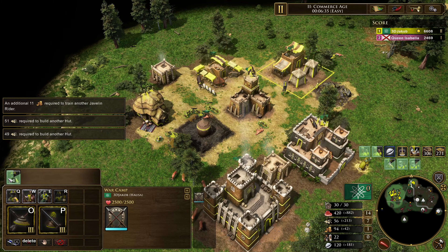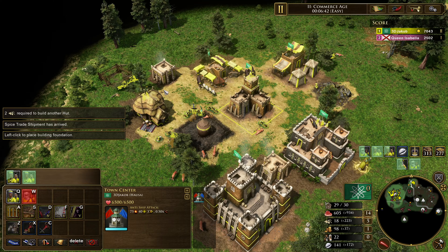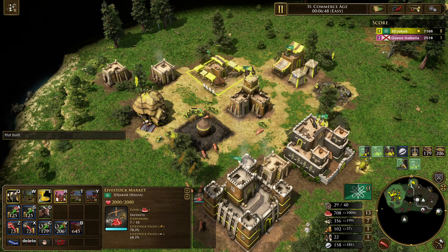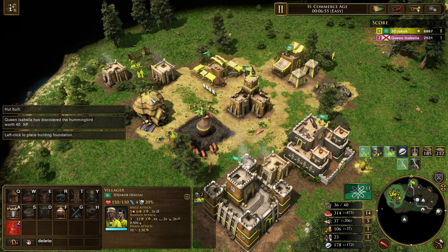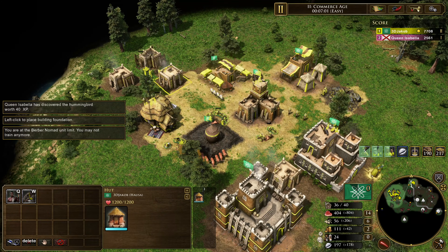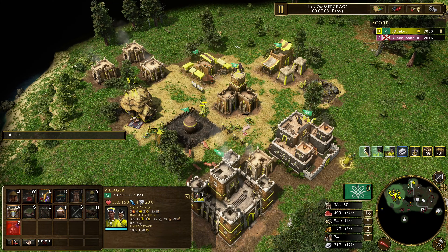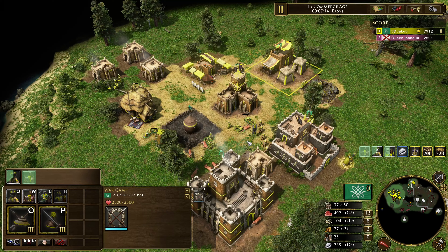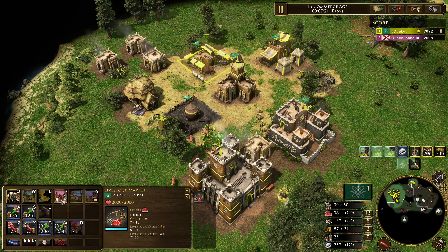Train some units — Fulani are a great option here when you're defending. Don't be afraid to sell cattle to get batches out, and place down another building. You want to max out the Berber Nomads at six. As you can see, you can start building your mass — stay close to the fort. You'll probably be a bit idle going this greedy, but it'll be worth it because of the huge economic lead you'll have once you're done.